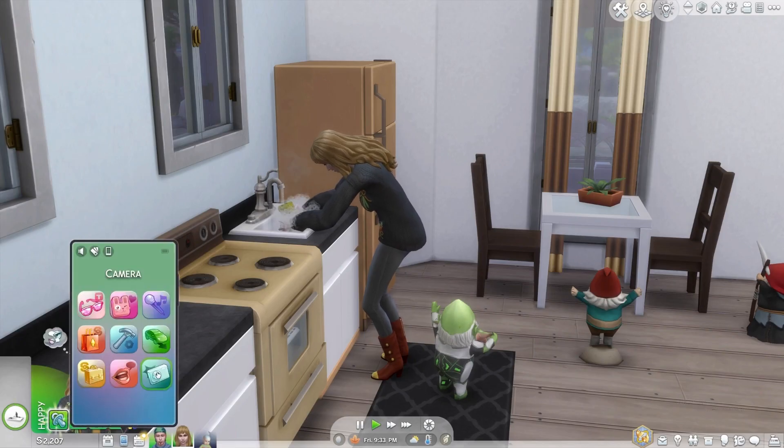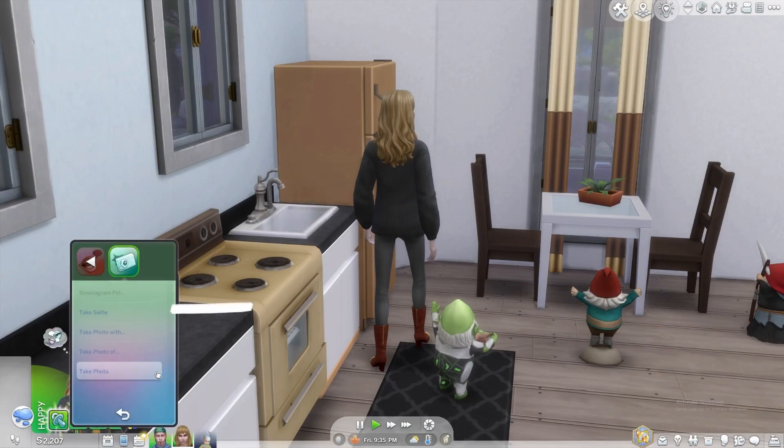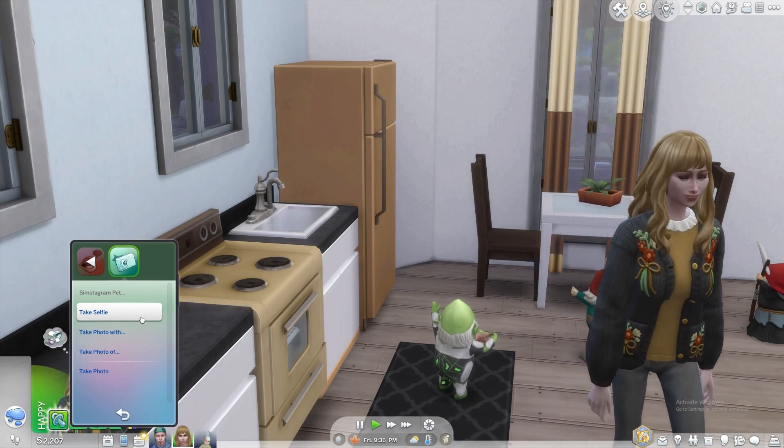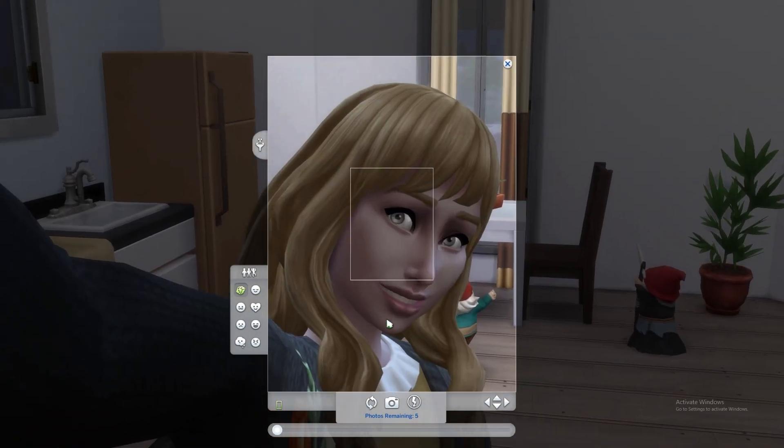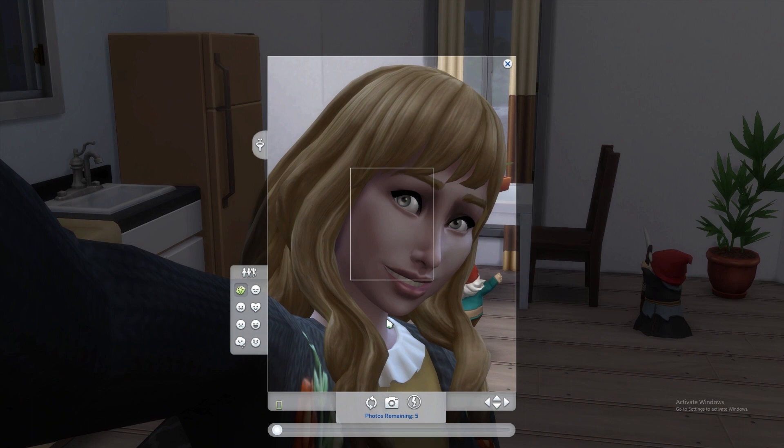You need to use your phone and click on the Take a Selfie option to take a selfie. Once you have taken the selfie, you can adjust its perspective and then click on the camera symbol to take a photo.